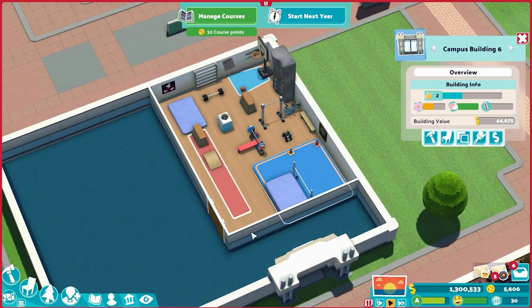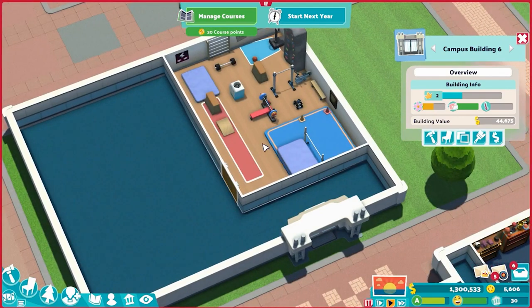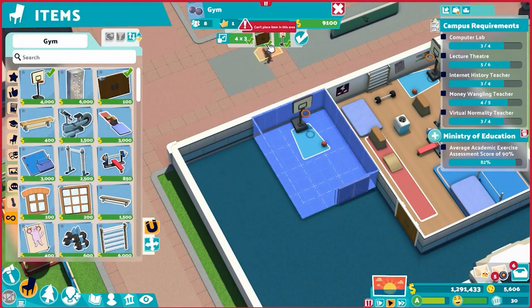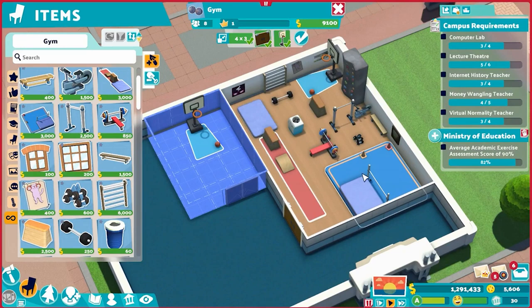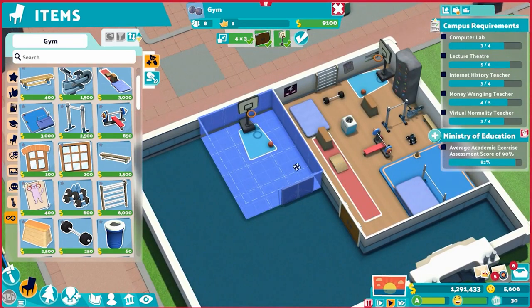Luckily you only need one gym to satisfy everybody. If you need additional gyms because you have a big class that requires multiple, you could build more of the full version, but honestly you don't need to. You can just make a minimal gym — four by three, door at the front, basketball hoop in the back, and that's it. You don't even need the static bike or anything else. Just a basketball half court is all you really need. The teaching bonuses for the two gigantic objects are minimal compared to their footprints, so don't feel you need to spam them. Add a temperature fixer in the middle if needed.